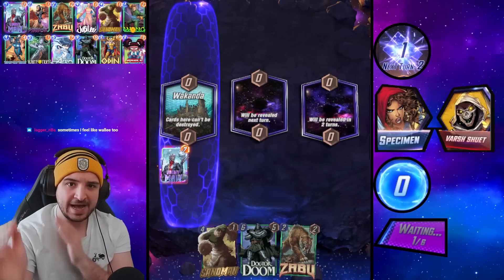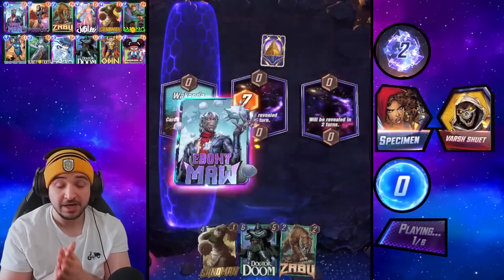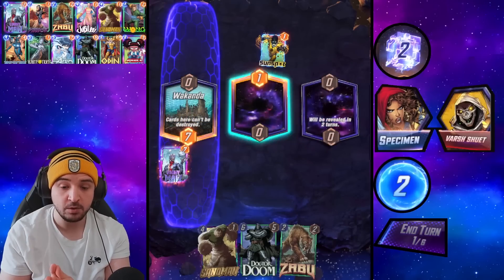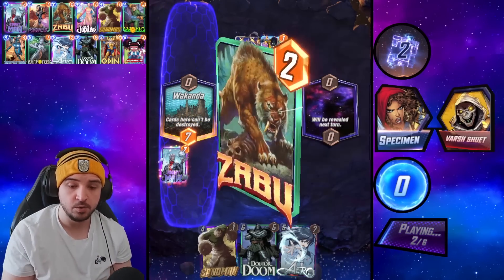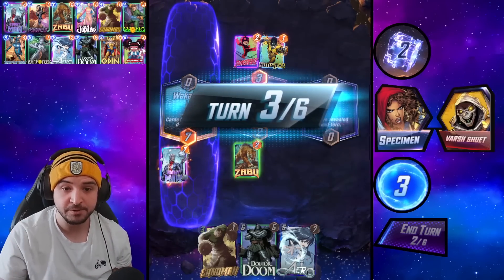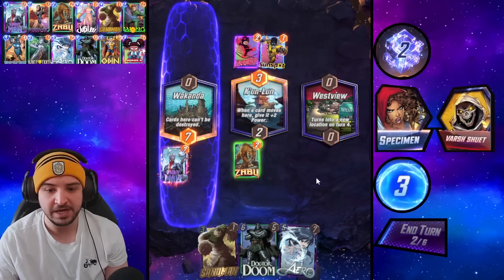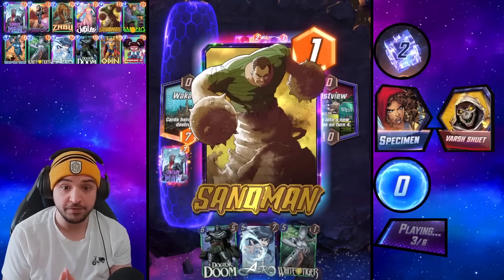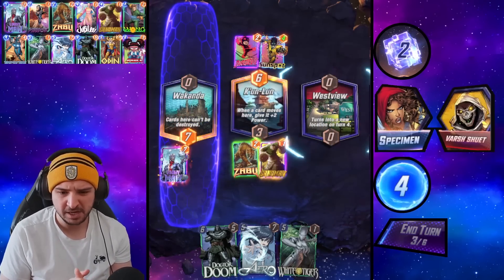Yes guys, we've snapped to start this one off as is tradition. It's Zabu Sandman — Zabu now being two cost is a huge buff to Sandman. This is a budget version of the Sandman pool three only, with the exception of Zabu. Because we can now play Zabu on turn two reducing Sandman's cost, we can get Sandman down on turn three, which is a turn earlier than usual. We also have Psylocke as another way of getting it down early, and then we have a bunch of on-reveal cards which put points into lots of lanes — Wong is a particularly nice one.